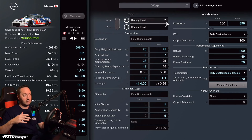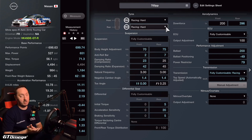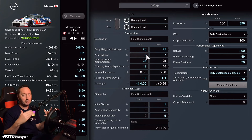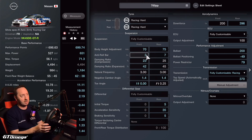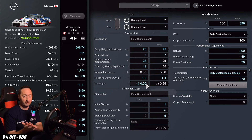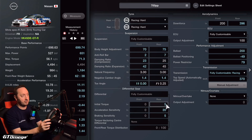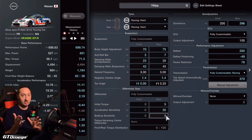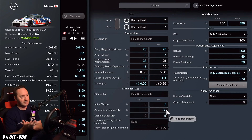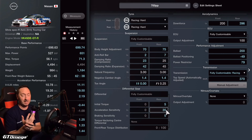Here are all the detailed tuning sheets and settings for this incredible 700pp NASCAR style build. It uses racing hard tyres front and rear, and wet tyres when needed. Body height: 70 front, 75 rear. The setup is mainly to make the car understeer a little bit less — softer on a lot of the front details, a little stiffer on the rear roll bar. Negative camber is set to 1.4 front and rear. Front toe angle is straightened. LSD: 5 initial torque, 5 braking sensitivity, 35 acceleration sensitivity.